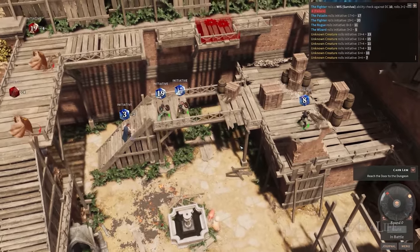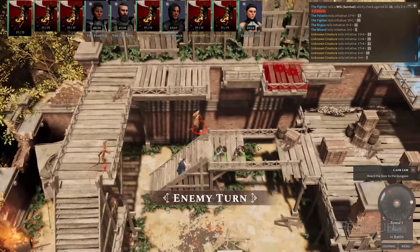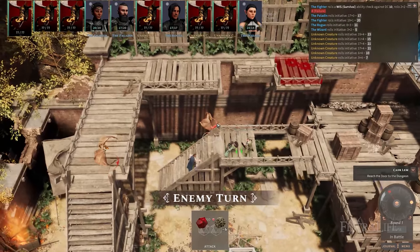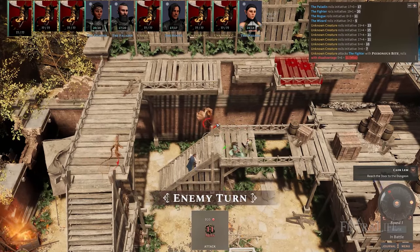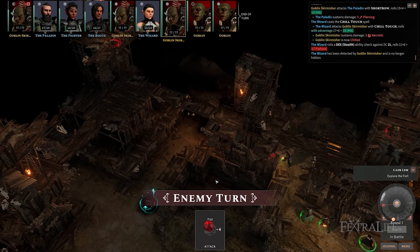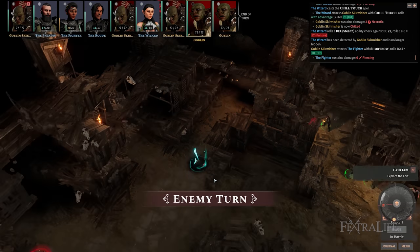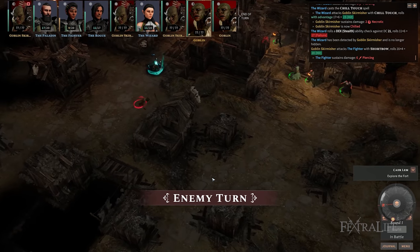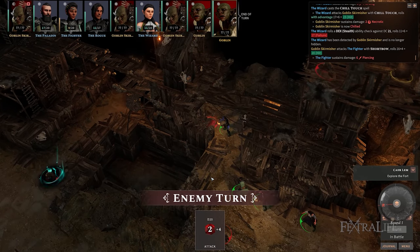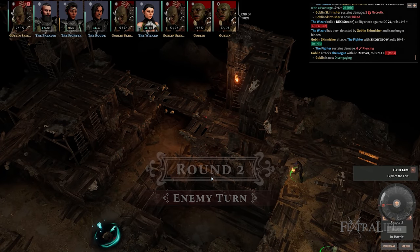Solasta is an isometric turn-based tactical RPG which closely follows D&D 5th edition mechanics. Just like the tabletop version, you have your main action, bonus action and movement per turn, as well as reactions or attacks of opportunity when enemies perform certain actions. Unlike other CRPGs such as the original Baldur's Gate series which utilizes a real-time with pause system, Tactical Adventures has implemented the turn-based system for Solasta, and this is one of the things I really enjoyed most about the game. It plays out extremely well like the tabletop D&D that I know and love.